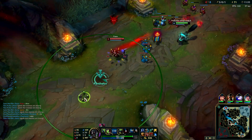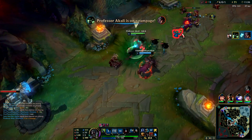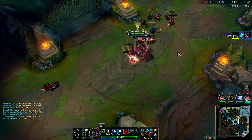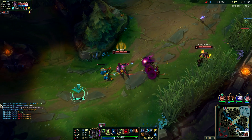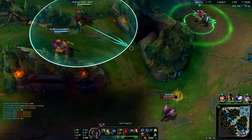Alright, let's do this. He's definitely dead — there's no way. Even if he flashes, he's dead. Boom. Nice. 500 damage with a single Q, and we don't even have an item. So that's pretty good damage. Alright, the ult is up. I think this is going to be a free kill, but I don't really have that much range on the ult.